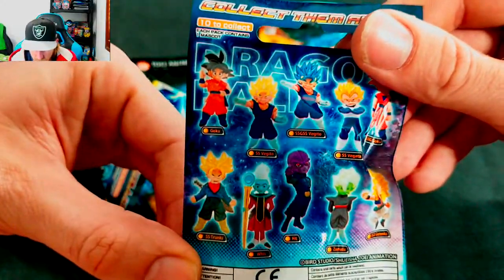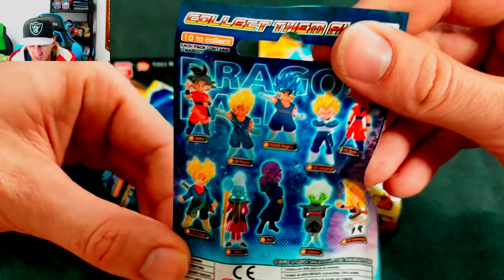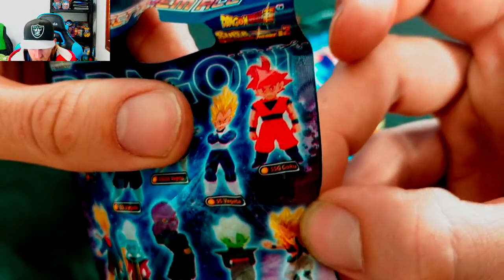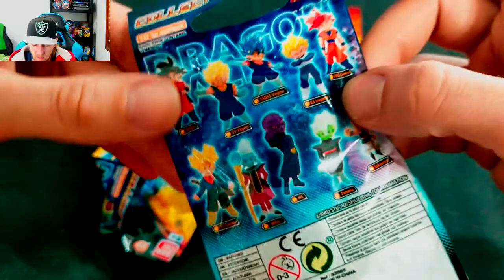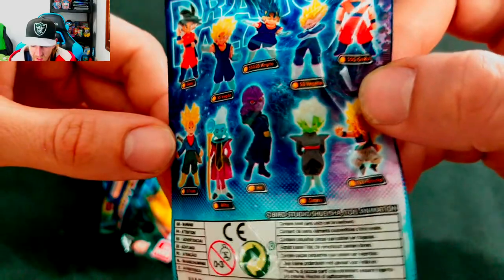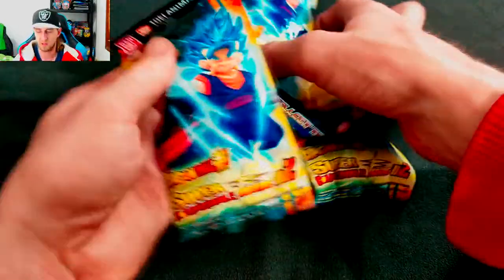We get normal Goku, we get Super Saiyan Vegeta, we got the blue Vegeta — which I'm guessing is fused with Goku. We got another Goku, Super Saiyan Vegeta, what is SSG? Super Saiyan God? Something like that. We got Super Saiyan Trunks, we got Whis, we got Hit, we got Zamasu, and we got God Saiyan. So five packs, ten figures total. Let's start cracking.